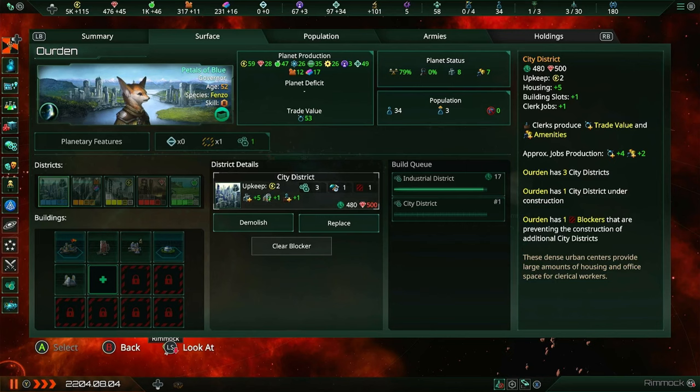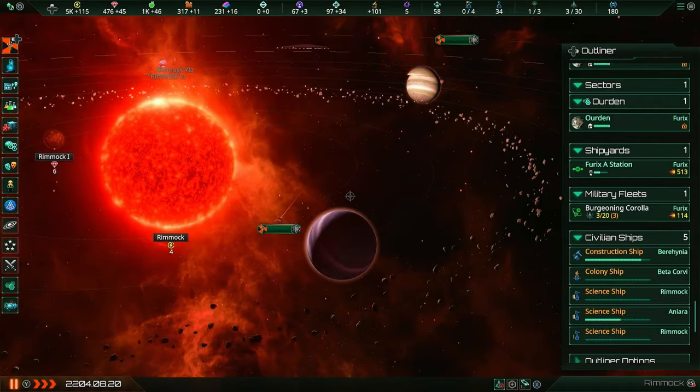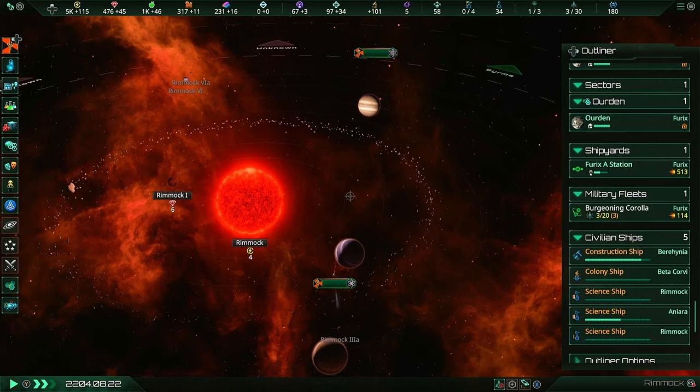This industrial district is about done, so now let's queue up the city district. Back to surveying systems - two science ships in the same system. Fun fact: you can actually assign two different science ships to survey the same system and they will survey it quicker. You can't have two science ships on the same stellar body, but you can have them each surveying different stellar bodies, meaning they'll both get it done a bit quicker.